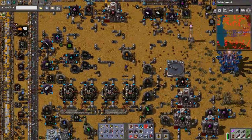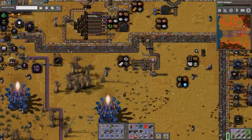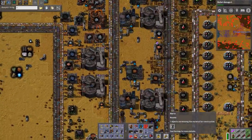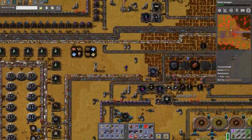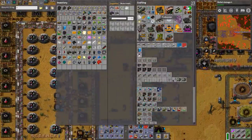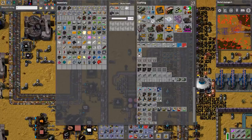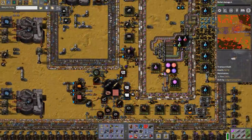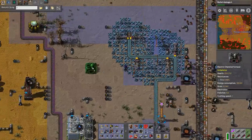We don't have additional turrets and things are getting really dicey. Look how close the biters are getting - really, really close. I don't know if they've ever gotten that close before, at least in the other games I played. They get kind of close enough to annoy, but not like this. Oh yeah, tungsten rounds - that's something to consider. That's why I need these electric chemical furnaces, so I can upgrade to those which are faster and better in general.